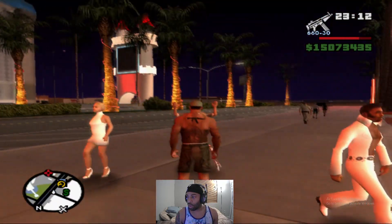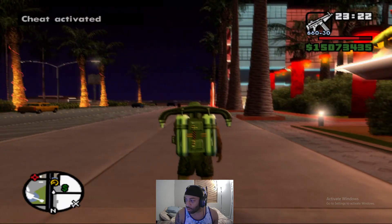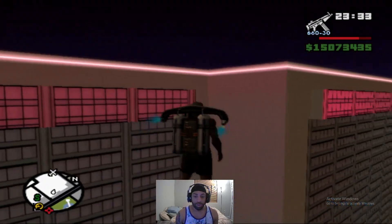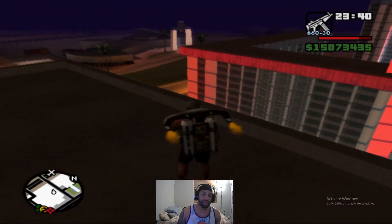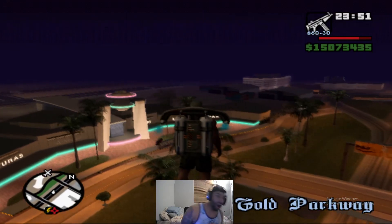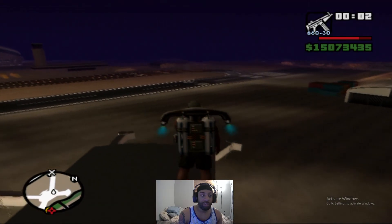We're gonna jet pack all the way to the Pink Swan — it's like the Pink Flamingo, that's funny. This is just like Vegas, that's crazy. As a kid I didn't appreciate that. Let's go ahead and go back to our airstrip that we own, that we're using for missions for our FBI undercover agent story — sideline quest, whatever. We probably should've got the Hydra.